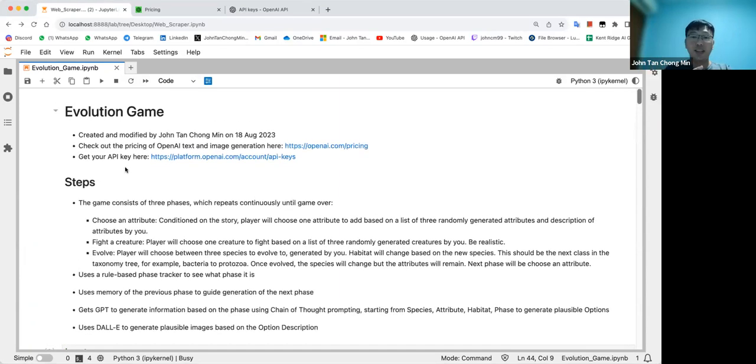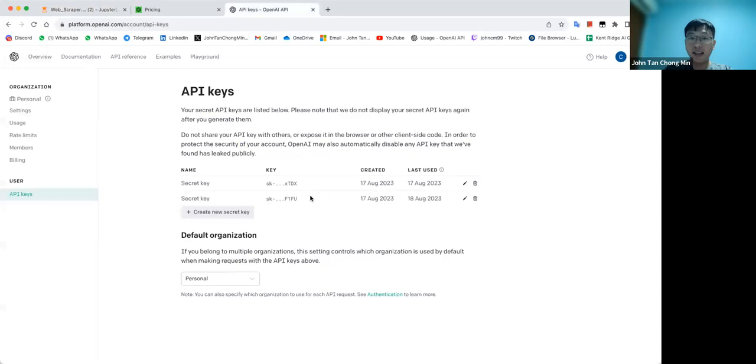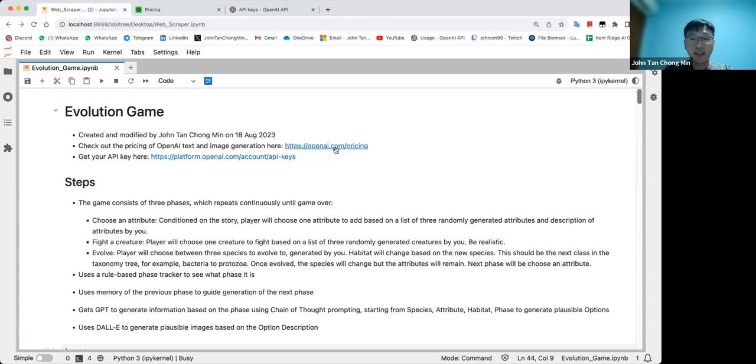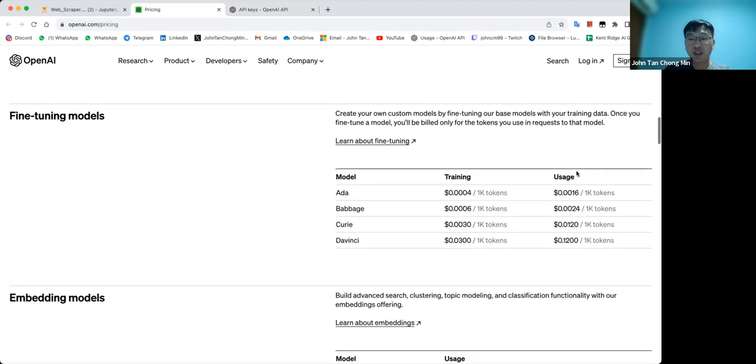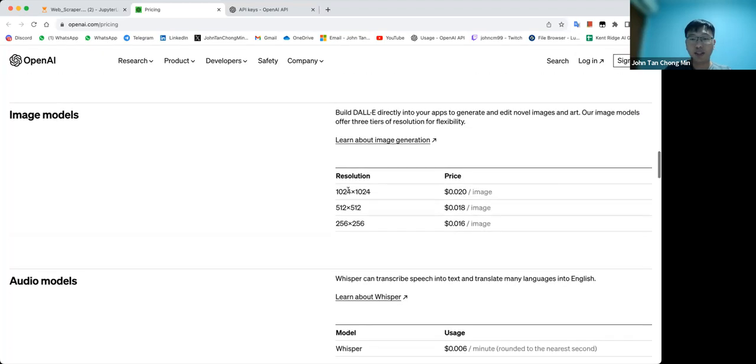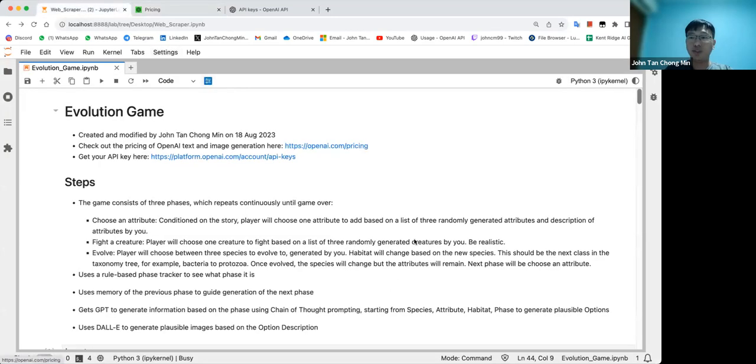To run this yourself, you need your API key from OpenAI — it's required for both ChatGPT and DALL-E in this notebook. For pricing: every single phase — attribute phase, evolve phase — costs about 0.2 cents for ChatGPT, which isn't very expensive. The main cost is DALL-E: I use 1024x1024 images at about 2 cents each. I generate three images per phase, so that's about 6 cents per phase.